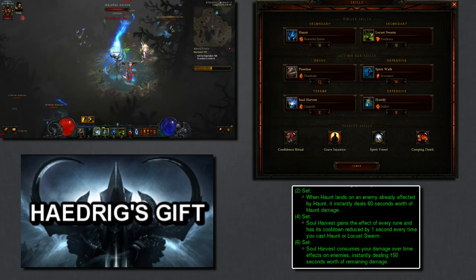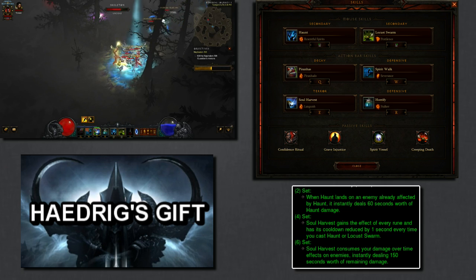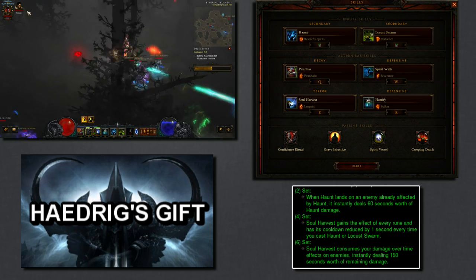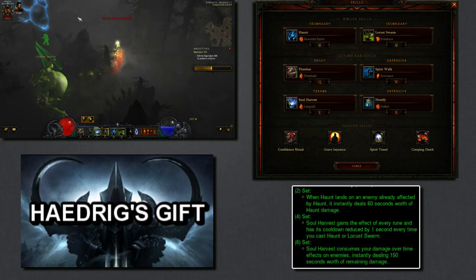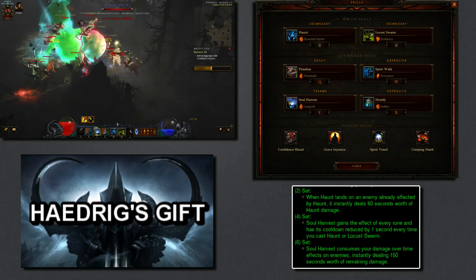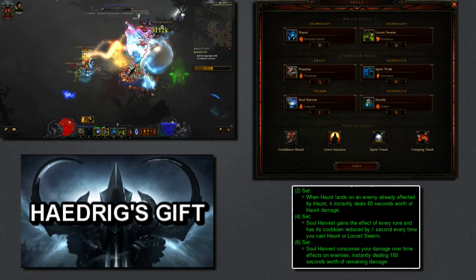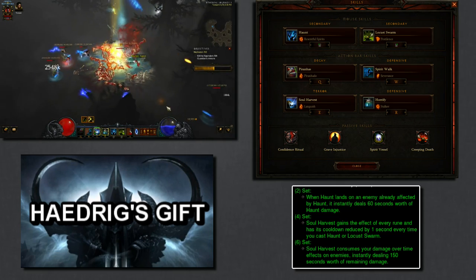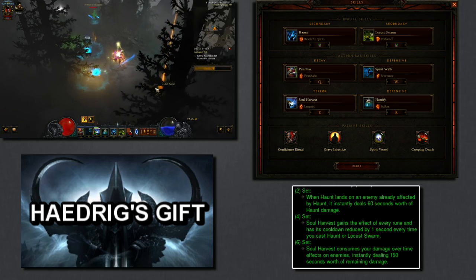Piranha's - Piranado gives a damage debuff on enemies and pulls mobs together. The brand new Spirit Walk - Severance gives you an extra 100% movement speed while spirit walking. Tied with the Grave Injustice passive giving you cooldown reduction, you're able to zoom off every time you kill a group of mobs. With the 4-piece Jade Harvester, you're going to have every rune of Soul Harvest.